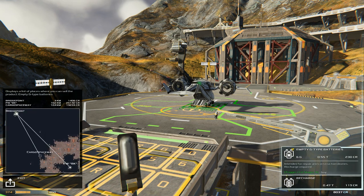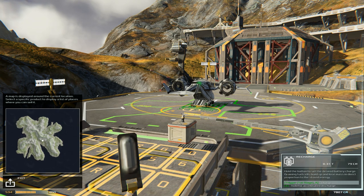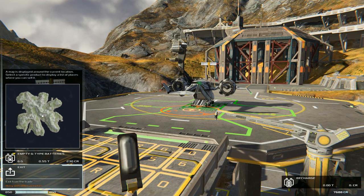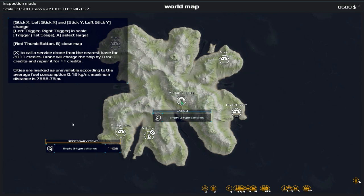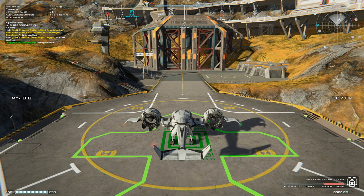Let's load up these empty G-type batteries as our next cargo, because there is a base not far from where we started that will purchase the empty ones and turn them into full ones. And we are fully loaded up with fuel as well. We're ready to depart. However this time we're not running a mission so we won't have a waypoint, so we'd better put one in. Bridgepoint down here is where we're going — they need empty D-type batteries. They produce full G-type batteries, but we can't move those because they're incredibly heavy. We'd need a bigger VTOL to move those.